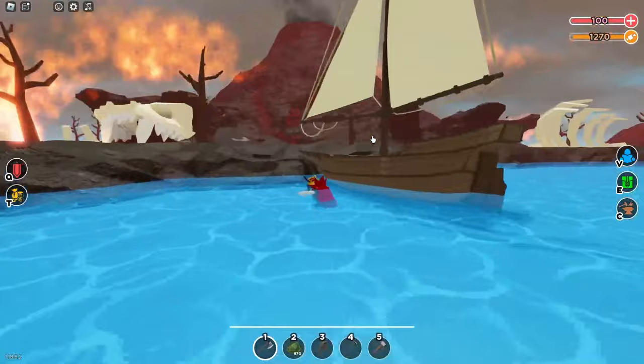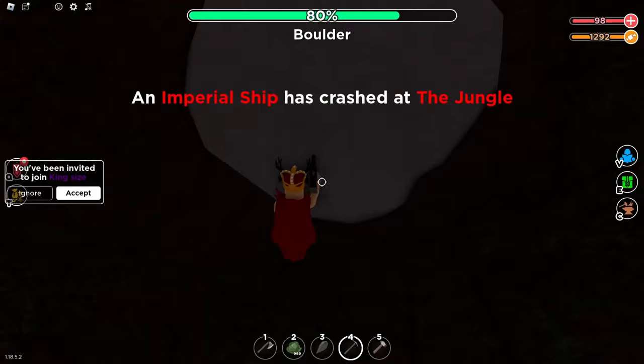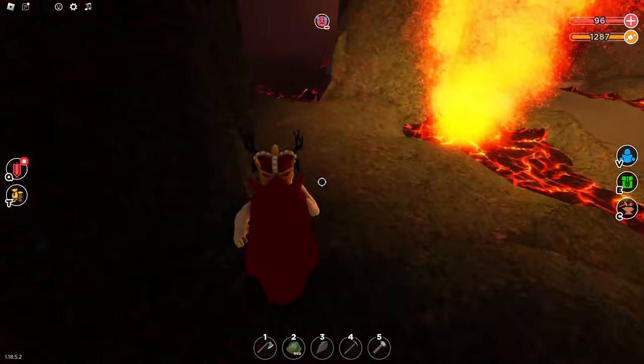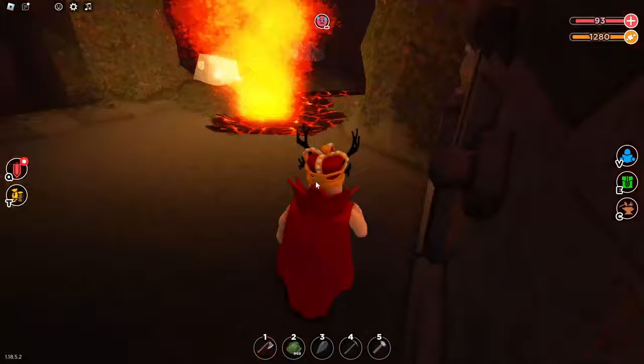Alright guys, here we are at the volcano. So this boss is called the Titan, and there is a way to kill it in any armour with any weapon. Obviously you want a decent weapon or it's gonna take a really long time. Right now I'm gonna use this axe — it does 30 damage, it's called a dark steel axe. Behind this door, hopefully it has spawned. It takes some time to spawn — if someone killed this boss maybe 10 minutes ago it might not be there. I put my camera through and as you can see it is right there.